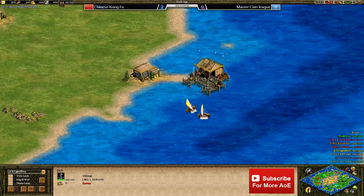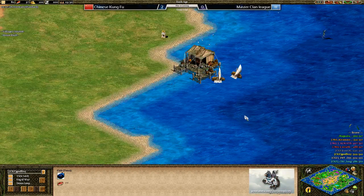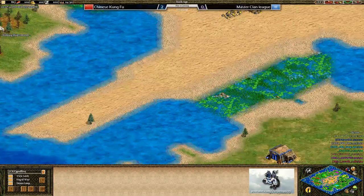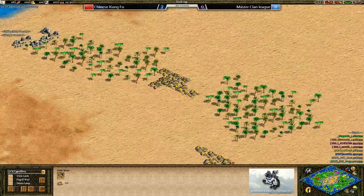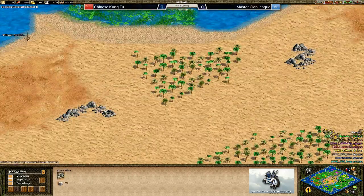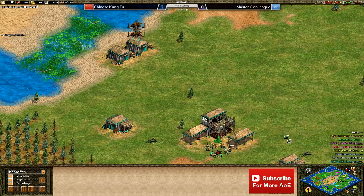I think everybody will have a dock and everybody will be fishing here. Pretty much guaranteed good fish wherever you dock, and it's really valuable to have those fish — that will put quite an emphasis on the water. Not to mention that water control will be vital later on for controlling crossing points into the centre of the map where there is a lot of extra wood, gold and stone. I think we'll see players coming forwards into the centre potentially in the castle age. It does seem to me like the winning team often is the one to gain control of the centre towards the later stages of the game.